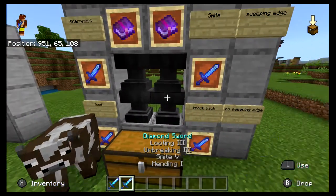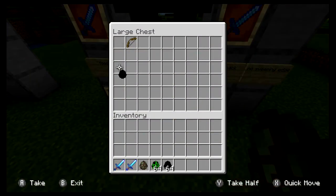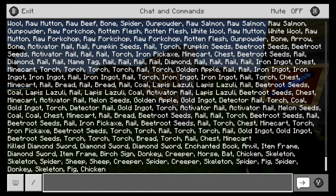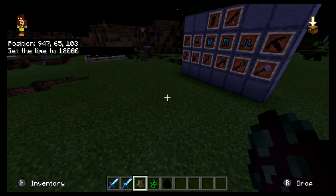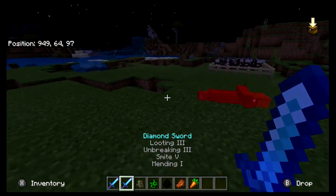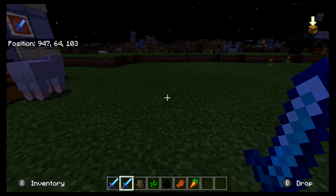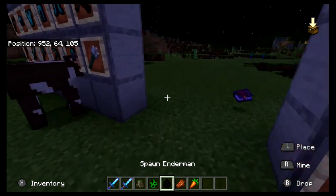The first two enchantments are Sharpness and Smite. Let's have a look at Smite quickly — it kills a zombie in two hits. And that goes for every undead mob, which includes zombies, skeletons, wither skeletons, zombie pigmen, and the wither boss — I think that's all of the undead mobs. You can probably look up all the undead mobs.